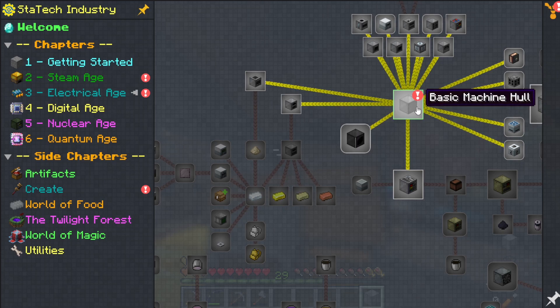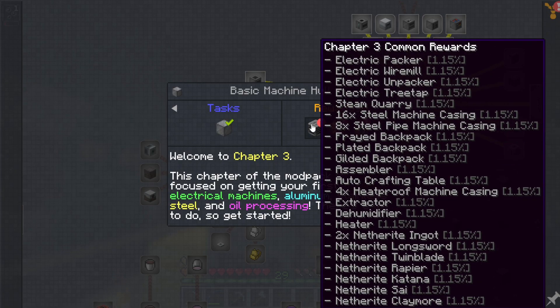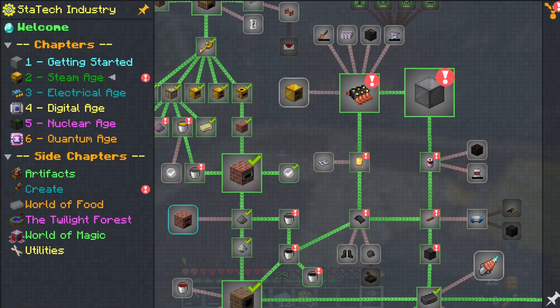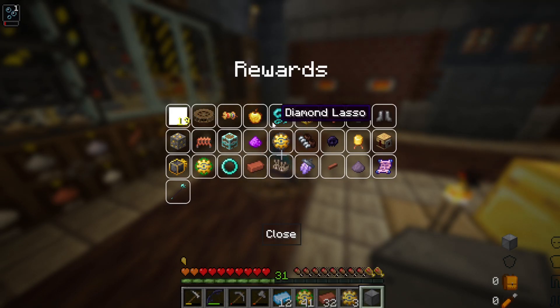And now with that, we can make the basic machine hall. And there we go — we are now into the electrical age. Chapter three. And we can get the chapter three common reward. We got ingots. Great. I suppose we should just go get all the rest of this stuff too, because maybe it'll be useful. Oh wow, that's a lot of stuff.